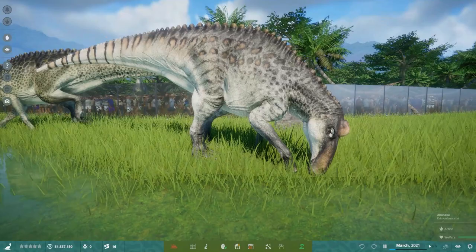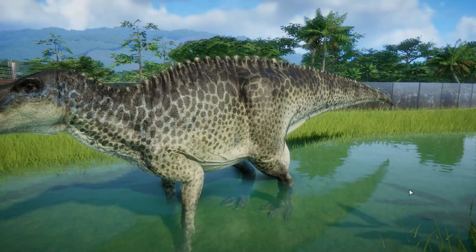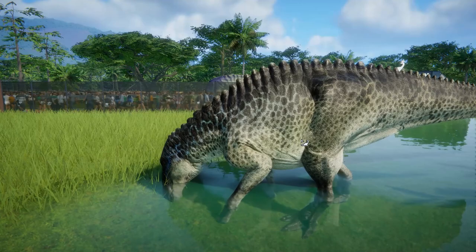The Edmontosaurus is definitely one of the further developed dinosaurs in the game. Isn't it beautiful there as it grazes? Over here on the left, this is Edmontosaurus annectens, which some people might call a Nanotitan, etc. It's very similar to the Edmontosaurus regalis, except it lacks the crest above the head, as you can see, and it comes with a different skin entirely.